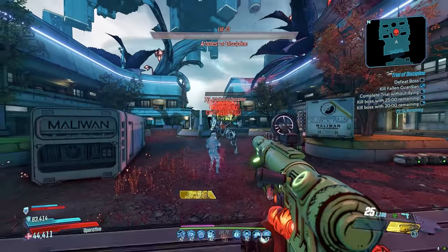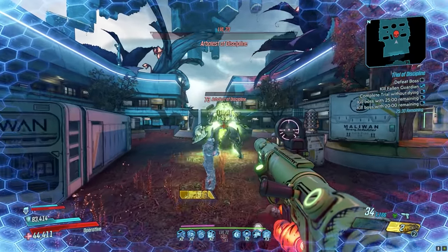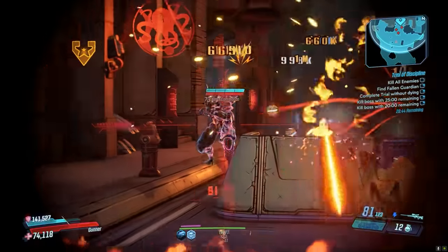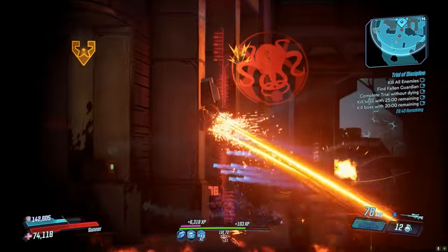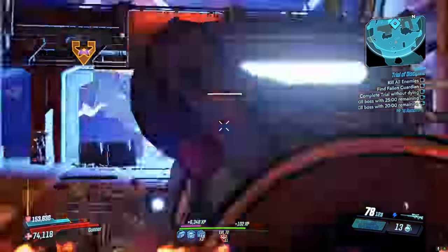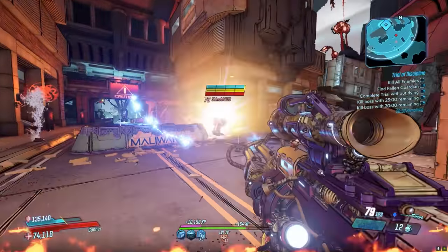Let's start things off with sniper rifles, since I haven't previously ranked those in this game and I really like them right now. At number 5, the Laiuta. This Borderlands 2 classic made its return to Borderlands 3 as a base game item that you can get by completing the Target of Opportunity quest from Zero, or from Tremendous Rex, the final boss of the Cistern of Slaughter at a 50% drop chance.